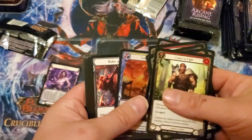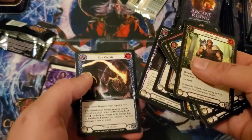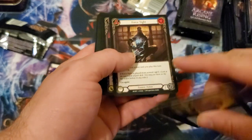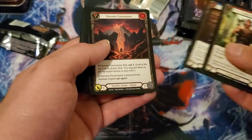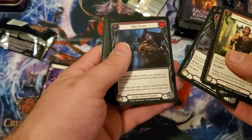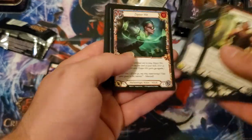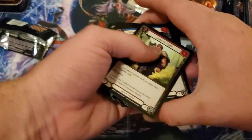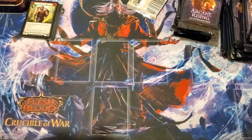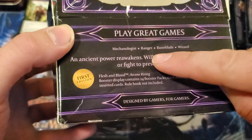Cold foils are basically a special foiling process that the company's gone through. Right here it says generic action, generic action attack, ranger action, class ranger defense reaction. So there are classes — wizard action, robot wizard equipment. Arcane Rising added four classes: mycologist, ranger, rune blade, and wizard. I kind of want to divide these up by class but just for time I'm gonna set them off to the side.